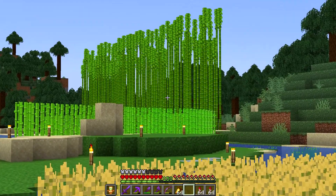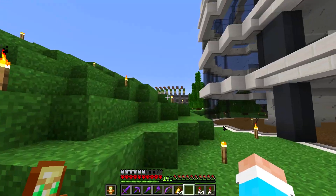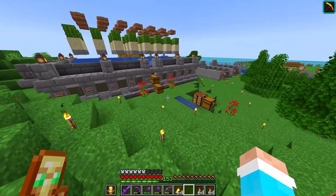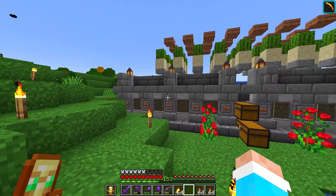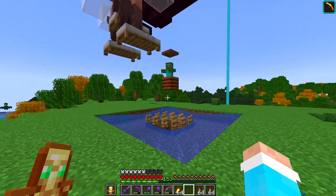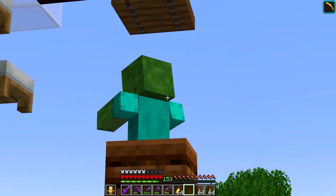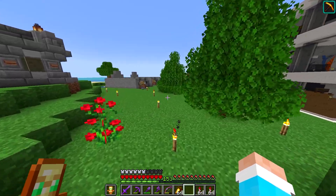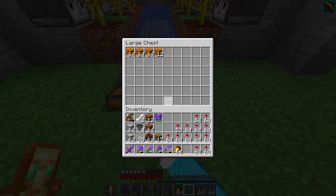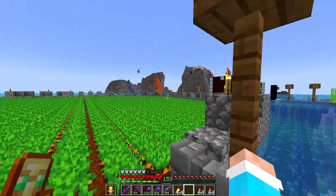Right over there is where I have my first sugarcane farm and my first ever bamboo farm, which I never really used a whole lot. Then I've got my wheat farm out here. Then I've got my automatic cactus farm which I built in the last video — it's not really that quick. I was just going to get a bunch of green dye to build a greenhouse which I didn't end up doing in 400 days. Then just on the top of this hill we have our iron farm. It's a very basic design but it took me so long to get the zombie in there — probably about three or four nights to get one zombie in a composter. Further down here is my pathetic attempt at making some custom trees along with an automatic melon and pumpkin farm which seems to be working quite well.